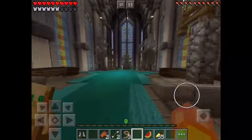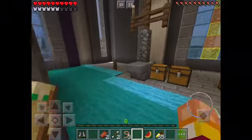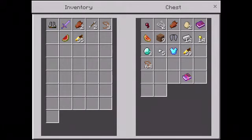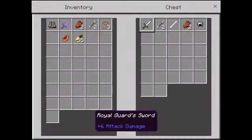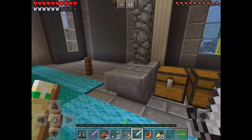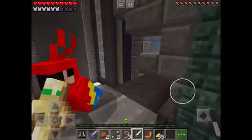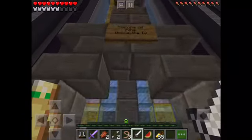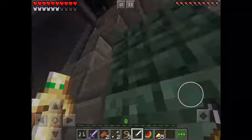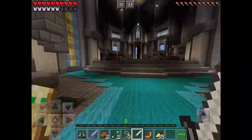If you didn't read the description of the first video, the castle name was Throne of King Dulce Vita IV — that's a funny name, Dulce Vita. Also I have an elytra. Let's go explore the castle.